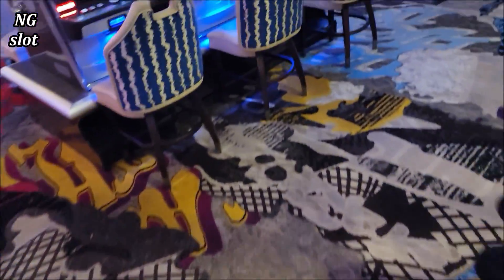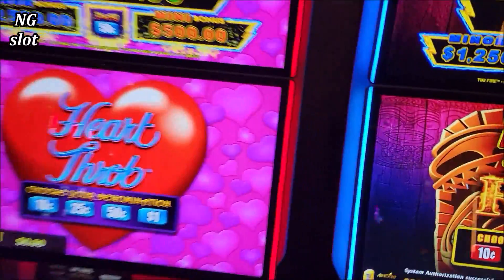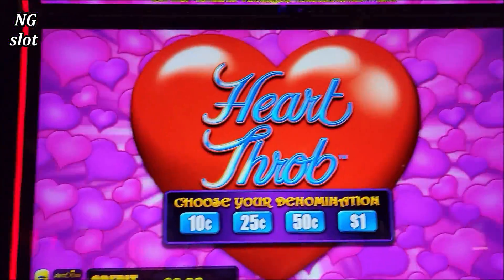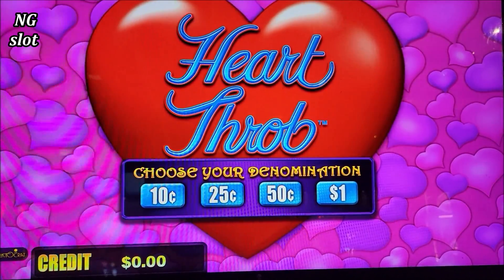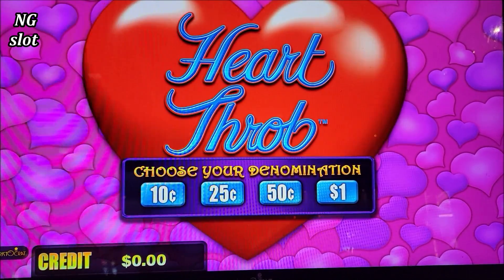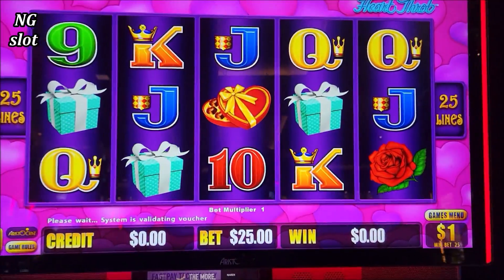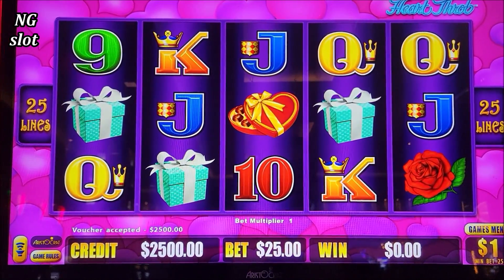Let's try some traditional slot machines like Lightning Link — Lightning Link Hard Top. Let's go for that major jackpot. Let me insert another $2,500 dollar ticket. This will be $5,000 dollar denomination and I will do $25, $50, $75 dollar bets.